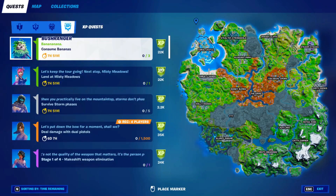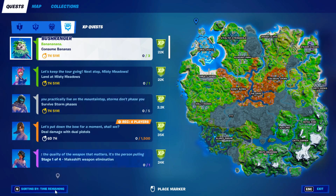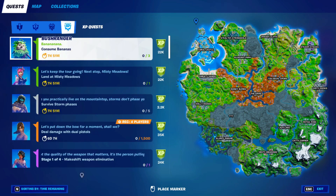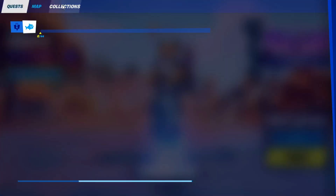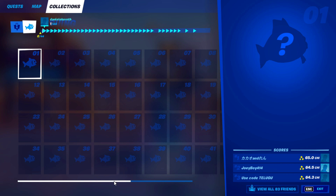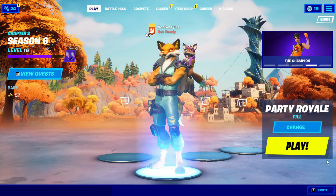After that, go into view all friends. Click on the first name, then click on the last name. After that, go into quests and click on the sorting button three times — it will take you back to the same place as earlier. Then go into quests again, go into fishing, go into friends again, click on the first friend, then the last friend, and back out. Go into view quests again, click on the first fish, then the last fish, and back out.